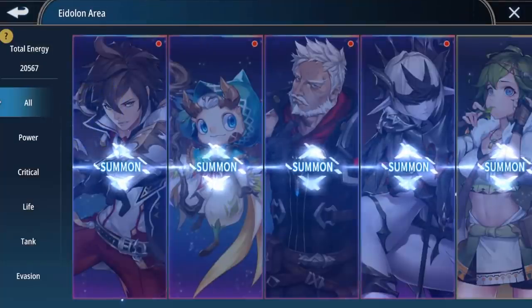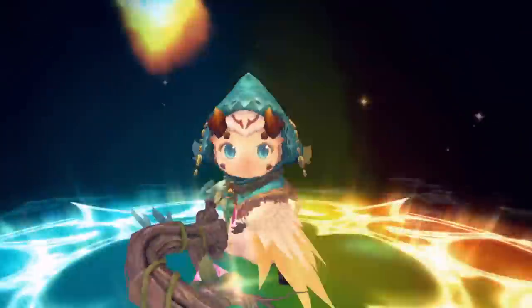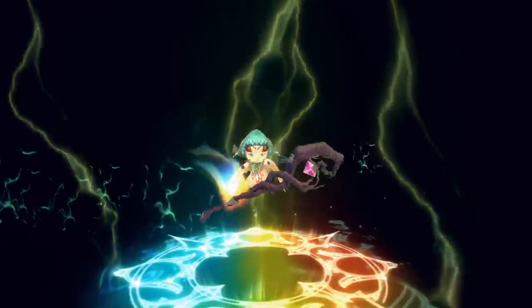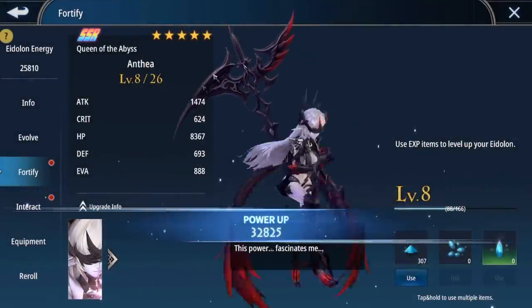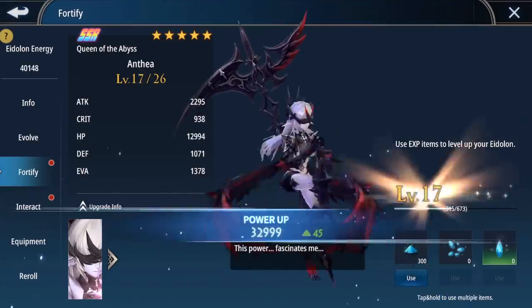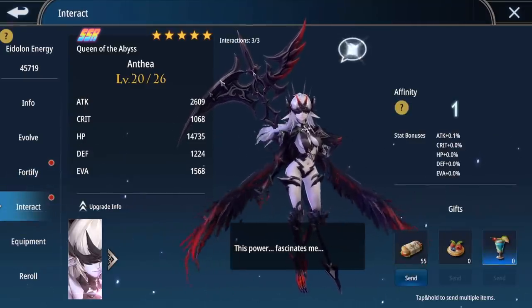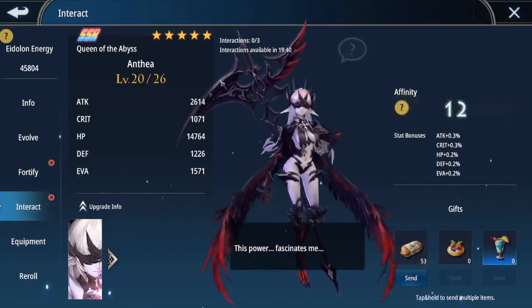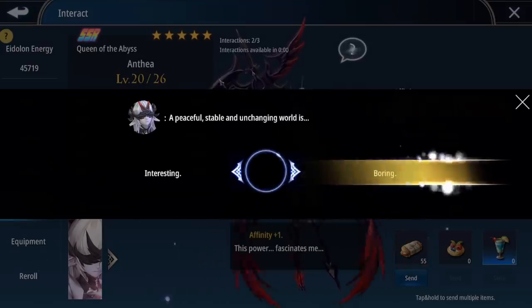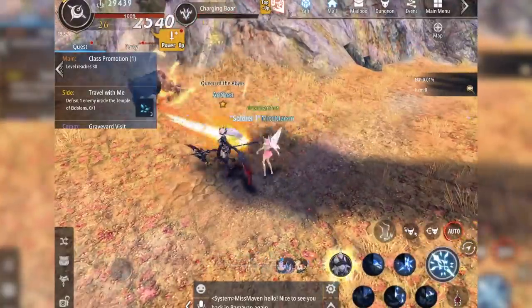Now let's go back to the Edelon area and summon our new Edelons. We can fortify our Edelons by giving them EXP dust which will increase their level and stats. We can also increase our affinity to Edelons by giving them gifts and answering questions. Make sure to manage your Edelons wisely as they will help your character become stronger.